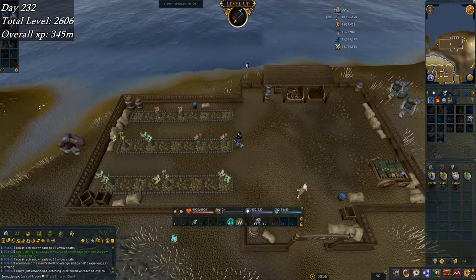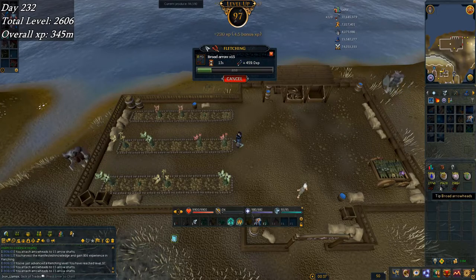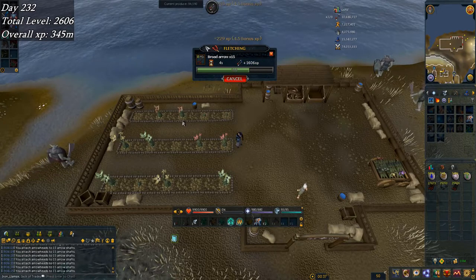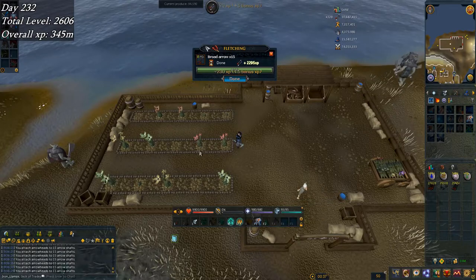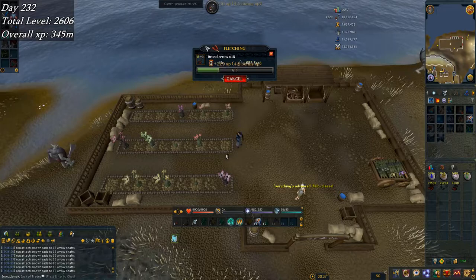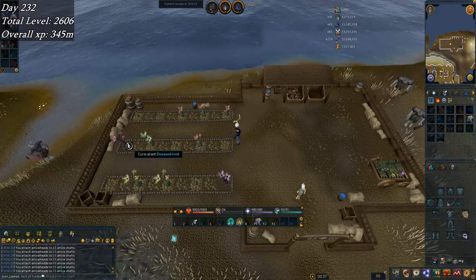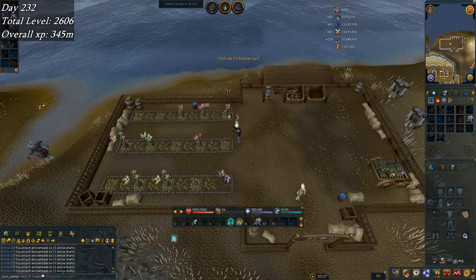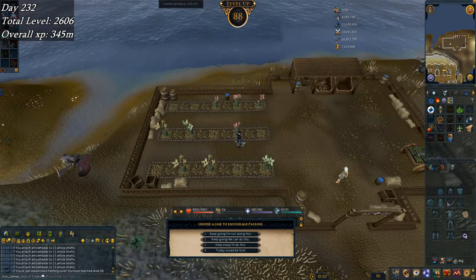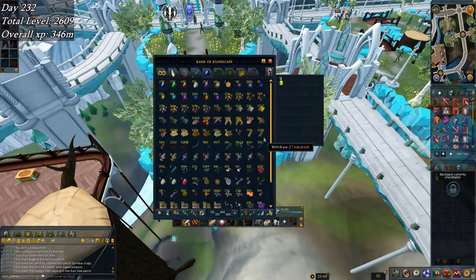Doing a little bit of grinding at Livid Farm — it's level 97 fletching, still got 25k broad arrows to go through. I'm doing the cheapest stuff: string jewelry, the encourage, and curing the plants. Not doing the fertilizing for now, but all that is the cheapest way to get produce points and saves time from having to do runecrafting. I picked up 88 farming and made about 3k planks.